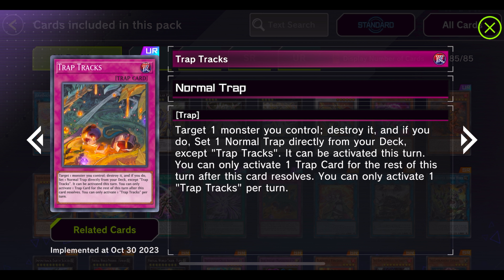Our last UR is Trap Tracks: target one monster you control and destroy it, then set one normal trap directly from your deck. You can only activate one trap card for the rest of this turn after this effect resolves. I'm thinking of using this with Wonder XYZ in order to exceed summon Kali Yuga on the opponent's turn. We can set up a field with a rank four or five along with our level eight monsters, destroy one of those, get a plus or the search, and then exceed into Kali Yuga during the opponent's draw phase if you toggle to manual chain activation.